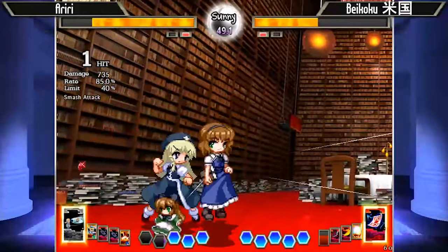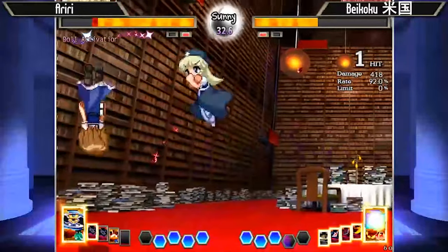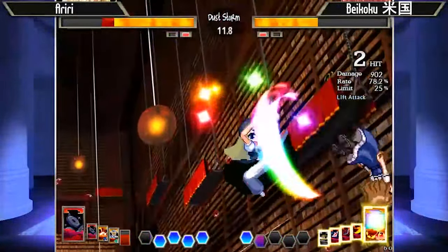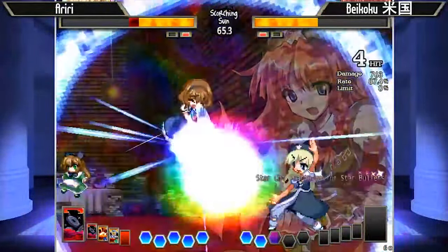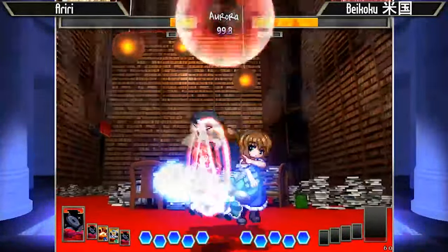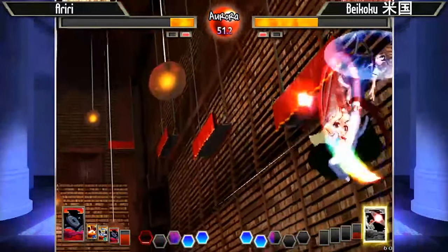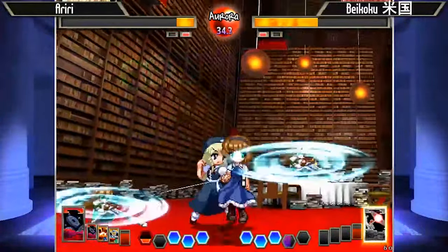J8A there tries to catch it, J6A does catch it. Just continuously being patient — Beikoku staying in the air, making sure that Ariri doesn't get the chance to get that hit confirmed. Because even if Alice does hit you in the air, oftentimes she can't convert it all the way. That's going to be a really rough conversion! Not able to finish the combo, but Ariri's in a tight spot — that's a Snow Aurora. You can tell because Ariri lost the card in block stun. J5A there does actually catch the escape attempt.